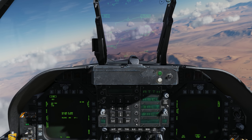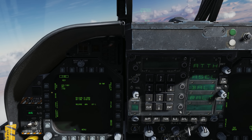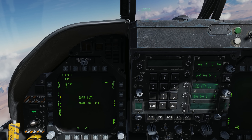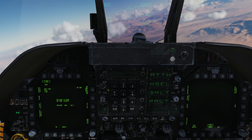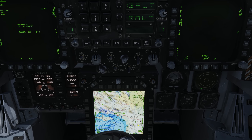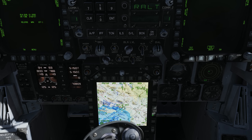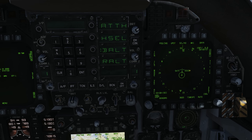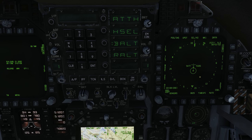Now let's take a look at TOO mode — target of opportunity. We have everything already set up. We go to the mode and select TOO. Station 7 is ready, release type is already manual. We're going to tie it into a waypoint — waypoint 1. We come down to the HSI, select waypoint 1, then weapon designate. On the HSI we now have a circle indicating the maximum range of the drop, with the diamond in the middle indicating the target.